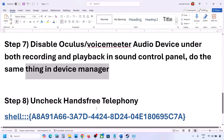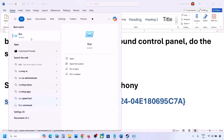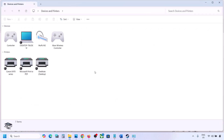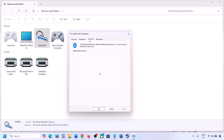The next step is to uncheck Hands-Free Telephony. Copy the command provided in the video description, type 'run' in the Windows search box, open the Run dialog, paste the command and click OK. Find your speaker or headphone in the list, select it and go to Properties, then go to the Services tab. Uncheck Hands-Free Telephony, hit Apply and click OK. Then launch the game and check the sound.